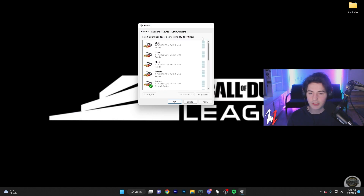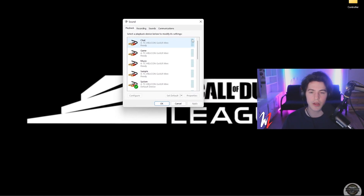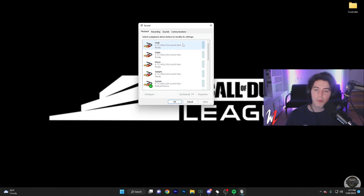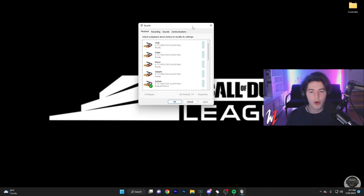This is basically all your playback sounds — you also have recording sounds, communications, and whatnot. This is for playback sounds, so this is what you're going to be hearing your game out of. This is where it gets a bit complicated for those who aren't super tech savvy. All these lines you probably won't have unless you have a GoXLR or a mix amp of some sort. You're going to want to go to where your sound plays through on your headset. An easy way to figure this out is to open your game or start a YouTube video and see where the bar raises.